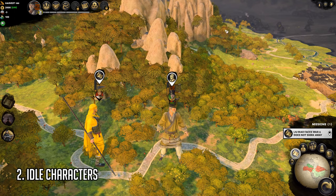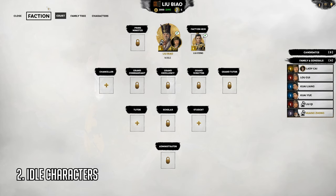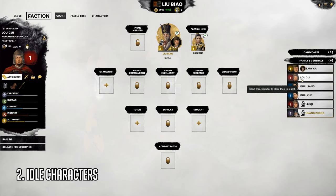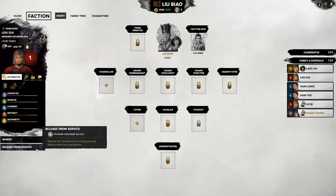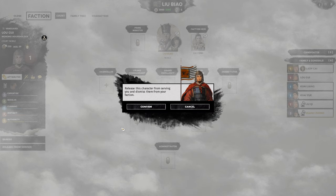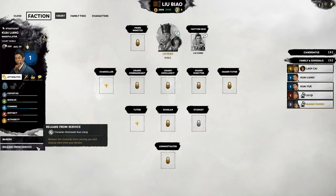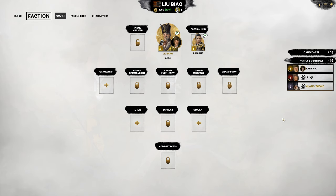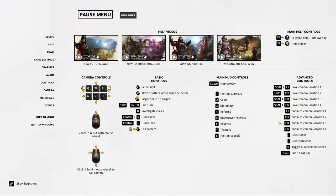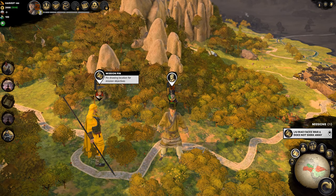Number 2: Idle Characters. At the start of each campaign, you may notice that your income is rather low. One simple way to improve this is to head over to the Court tab, select any characters that are not currently in use, and click Release from Service. This way you can free up a lot of upkeep, and depending on your starting faction the decrease can vary from a few hundred to around a thousand, which is massive especially in the early game. Even in the later stages, there will be random characters being hired that may not be useful in any way, and it would be best to get rid of them to reduce upkeep costs.